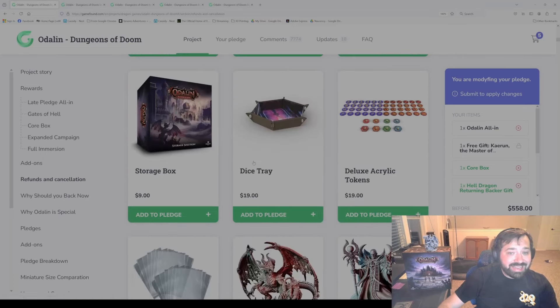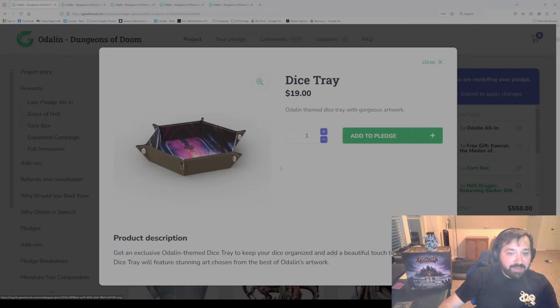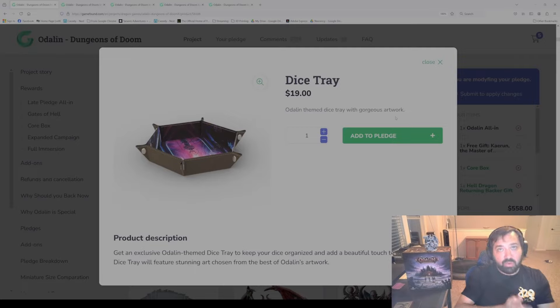The next one is the dice tray. Not too much to say other than it's going to have some cool artwork of Odolin on there at the bottom. The original dice tray for Taneris is pretty good quality — very thick with good cushioning, rolls pretty well. I've been using it recently and definitely enjoy it. But this one is the one for Odolin and has artwork for that.